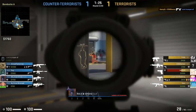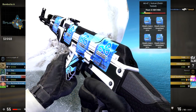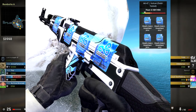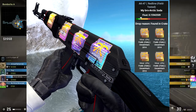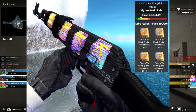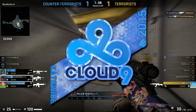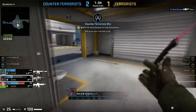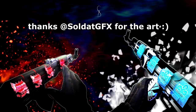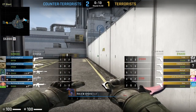I would specifically recommend the Cloud9 holo and the Fnatic holo. The Fnatic holo just looks absolutely incredible in-game — it has a very wide range of colors and is one of the cheaper ones too, which is nice. The Cloud9 holo is one of those really rare all-blue holos and it's a very good looking sticker. The Cloud9 sticker recently spiked in price from around $56–$65 up to around $75.